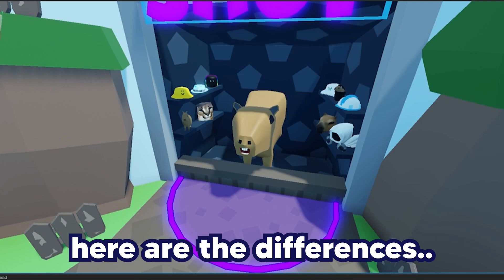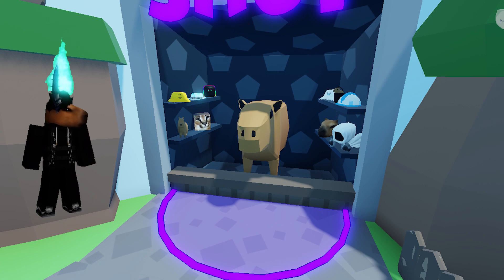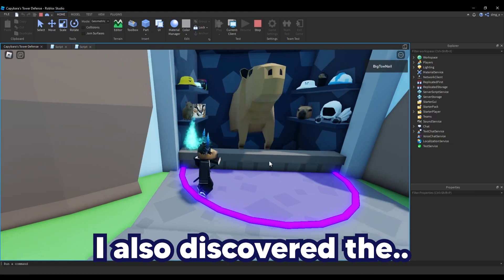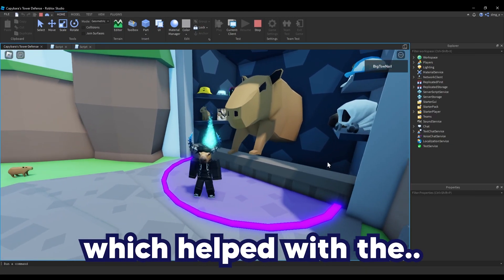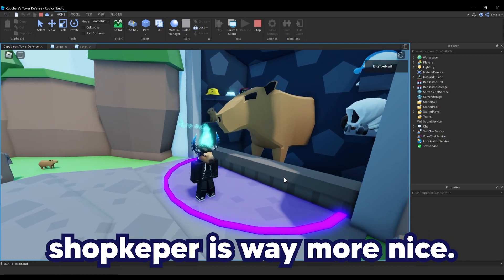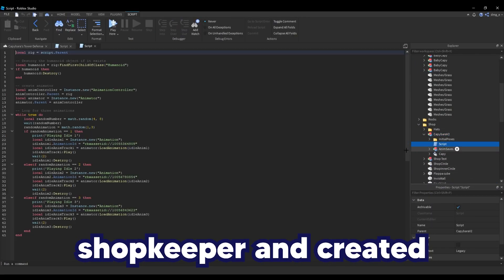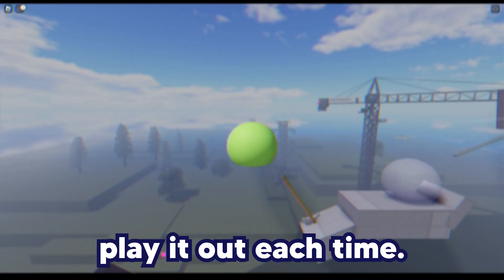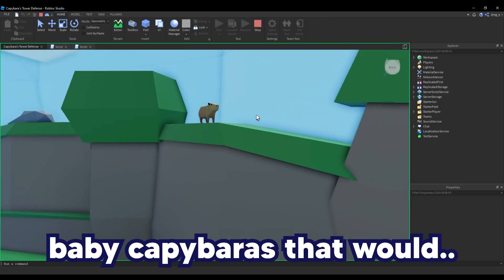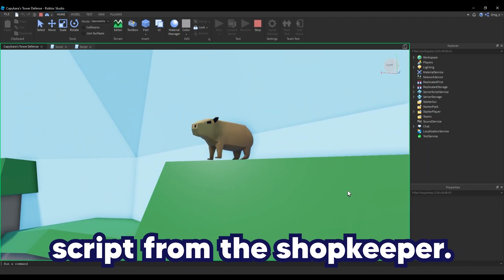Here are the differences. I also discovered the cubic animation type, which helped with natural and smooth animation, so you can tell the new shopkeeper is way more nice. I also animated 3 different idles for the shopkeeper and created a script that would randomly choose one of the 3 and play it out each time. I scattered a bunch of little baby capybaras that would either eat grass or look around, using the same script from the shopkeeper.